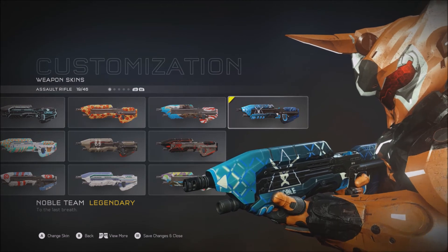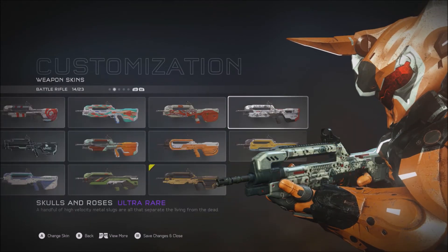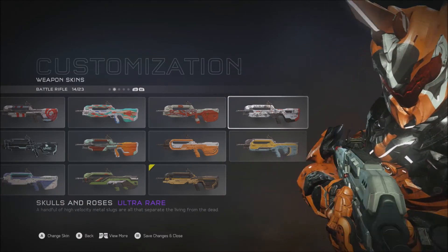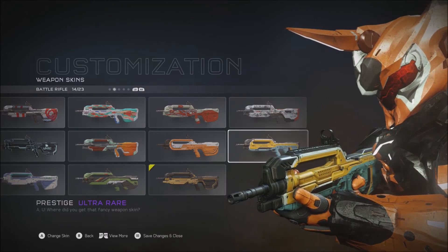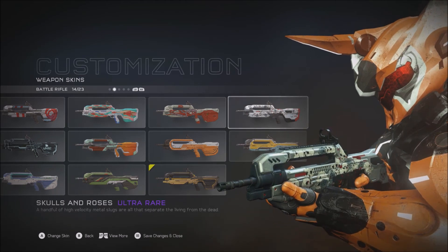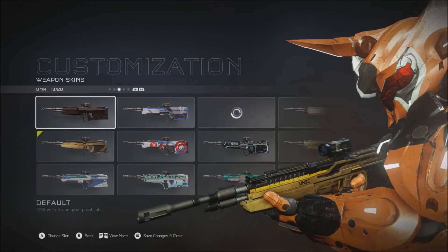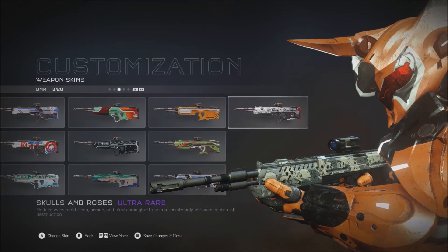I'm probably going to be using this new one — that looks really good. For the battle rifle, we got Skulls and Roses and Prestige. I'm rocking the gold right now, I like that a lot, but I might try this one — looks pretty cool. DMR: rocking the gold but I just got the Skulls and Roses, so I think I'll use this too.